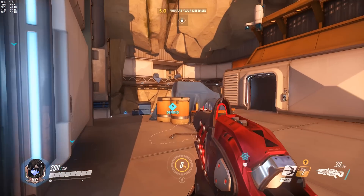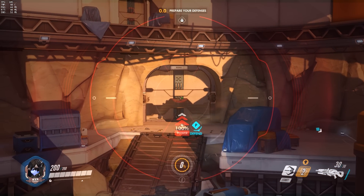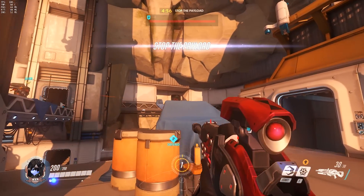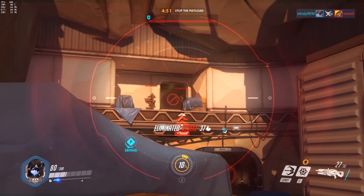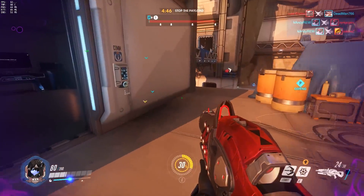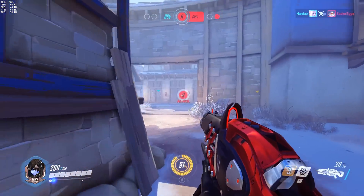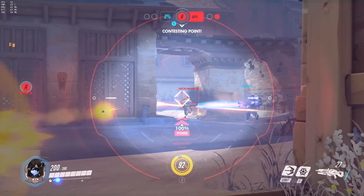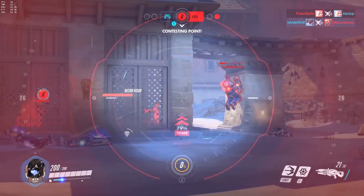Let's focus today on the damage profiles of the Widow's Kiss sniper rifle, because that's the more interesting part of the changes to me. The biggest thing people are addressing is: now we can finally play Zenyatta, or Tracer is now OP, because Widow's Kiss cannot one-shot body-shot 150 HP heroes. Playing as Zenyatta against a Widowmaker could be frustrating, especially if the Widowmaker is half decent and can land a body shot. So that alleviates that — you're going to have to start landing your headshots more.